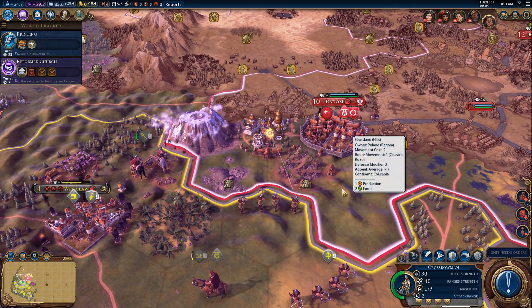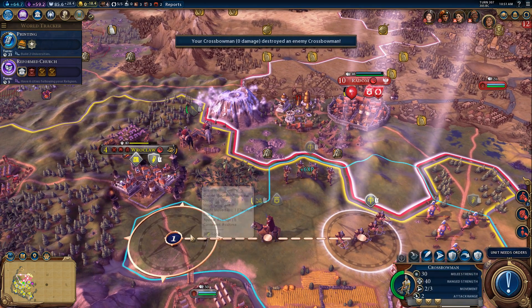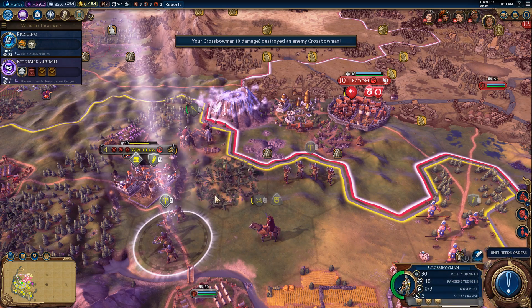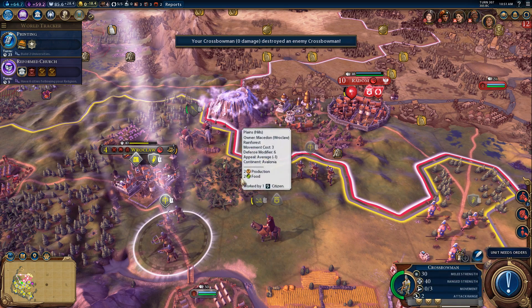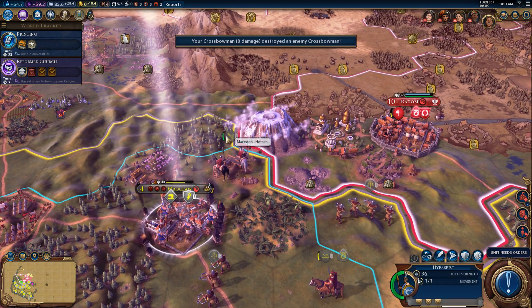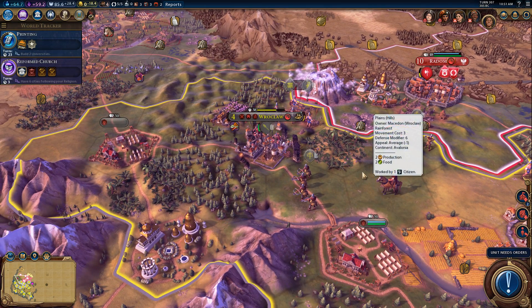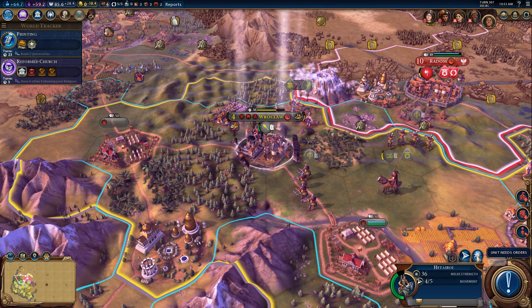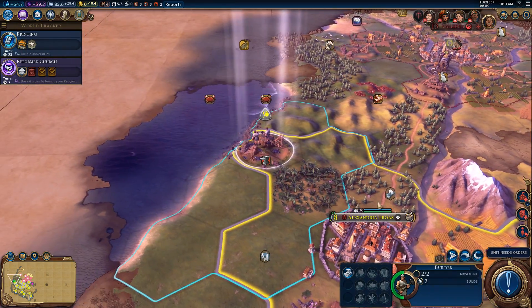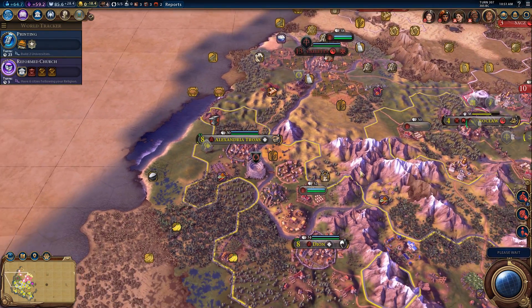Oh, it's beautiful! Say goodnight. I want to see if maybe I can put my other crossbowmen here and still get them to fire on anything in that zone. This Hipposupist is ready, so I actually want to swap places here. I'm going to move on Radom next turn. Fortified till healed. Four turns until the Colosseum's done. Beautiful.